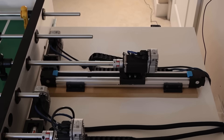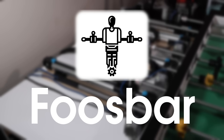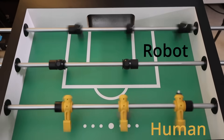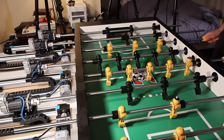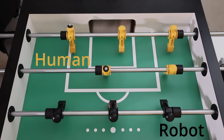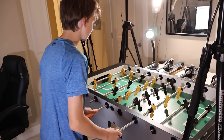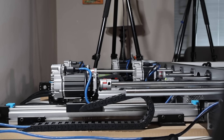Eight months and many thousands of dollars later, I present to you the world's best autonomous foosball table: Foos Bar. This thing works amazingly well. It can defend, it can pass, and it can even shoot faster than it's physically possible for a human to react to. And it does all this completely autonomously, without any human manually controlling it. But first, let's see how I made it.